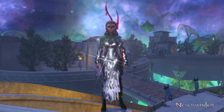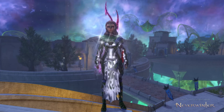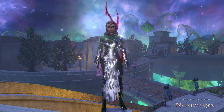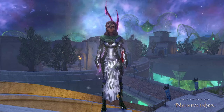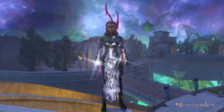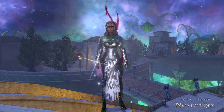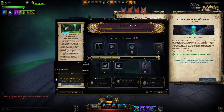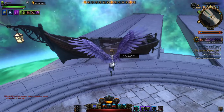With Module 28 launching next Tuesday, I want to give you some information and preparation for the new areas — some maps with the locations of named enemies and what items they'll drop. There are some exclusive things with pretty low drop rates that you might want to farm for upgrade materials. There will also be some new heroic encounters. Module 28 will have the new campaign Adventures in Wild Space.